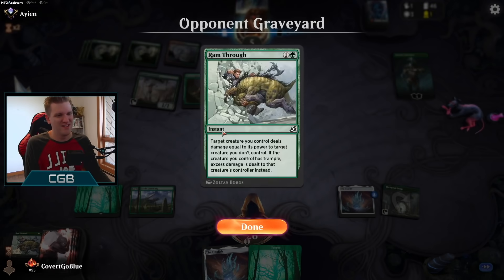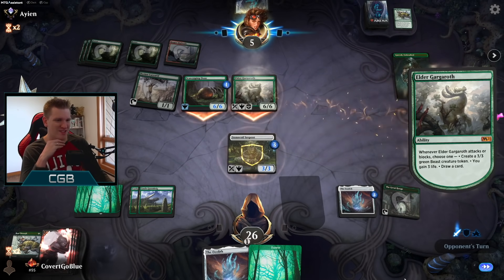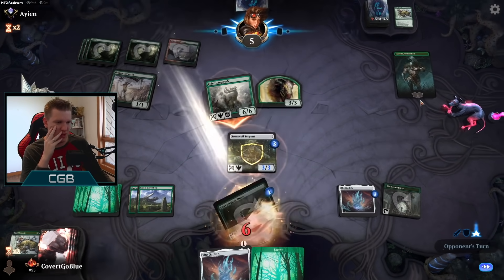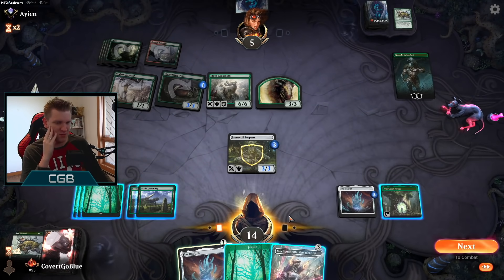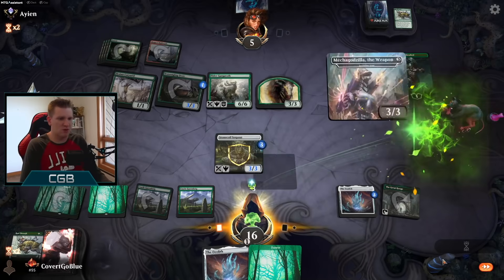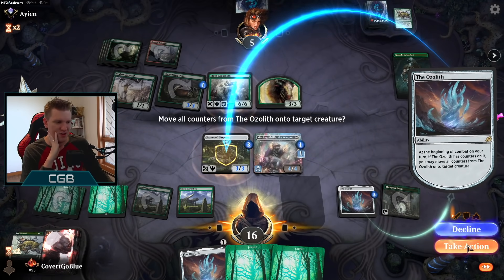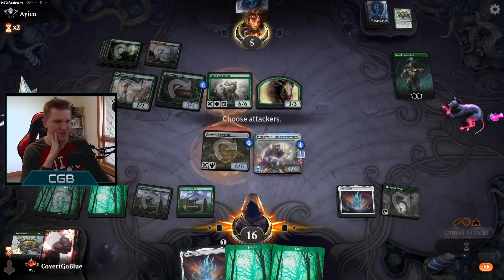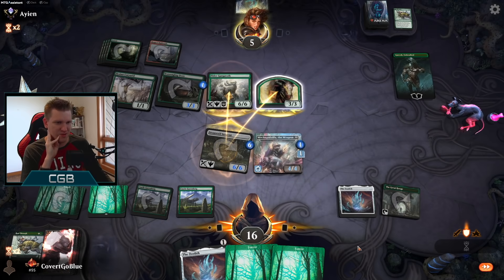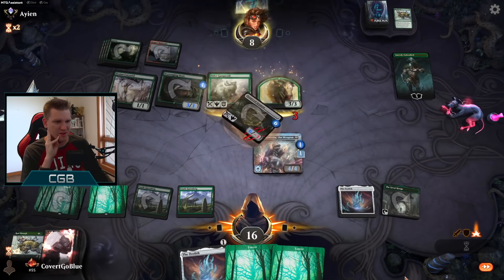Our opponent, despite having their first three creatures wiped out, just has an army still. This game feels so weird — it was not supposed to be this way. Make a 3/3, take 12, down to 14. Put the counters over here, send it in — they're gonna have to do something about this. When they trade with it the counters go on the Ozolith, so we get to kill the Gargoth. Opponent making another 3/3, three life they say.